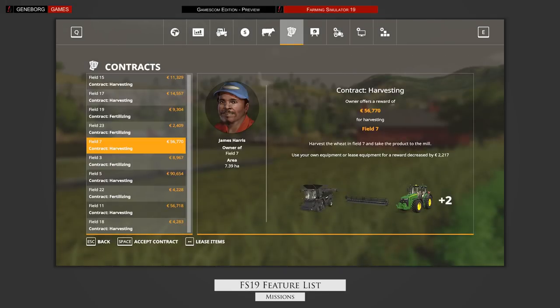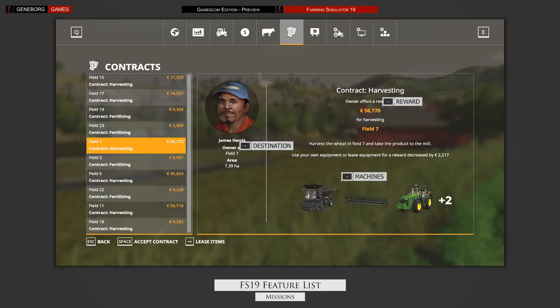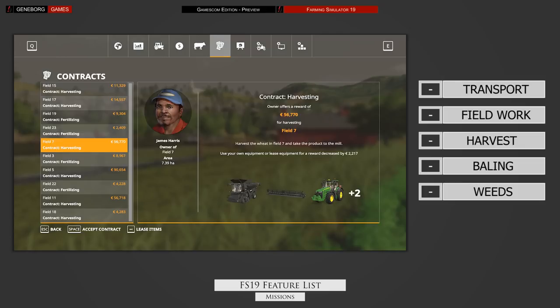The mission system in FS19 will get a large overhaul. You won't have to drive to a field to look for missions anymore. There is now a whole section in the new interface dedicated to missions alone. The list will include your destination, reward and implement requirements. You will also be able to choose to bring your own equipment or lease some from the farmer. There will be no pressure to do a mission, as the timers are gone, and if you have something better to do, you can abort a mission. The range of missions has been extended as well, including fieldwork, harvest, transport, baling and weed control.